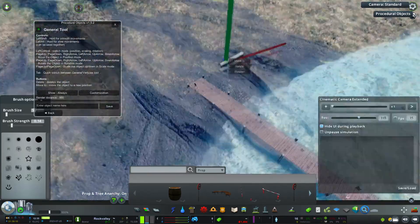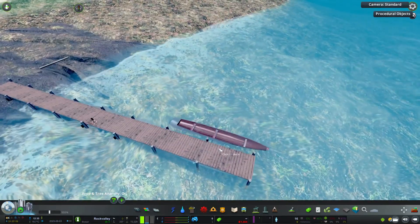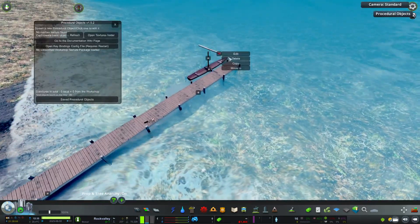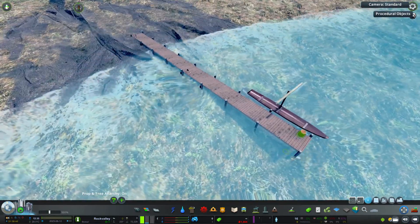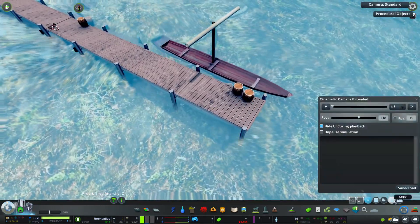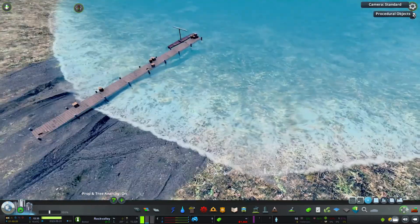I use a variety of logs for the masts, and then I use a cylinder — it's actually a concrete pipe asset — but if you scale it down and extend it, it looks like a rolled-up sail, so I use it as one. I then come back and get some thinner logs to look like the ropes that would tie up the mast or be released when they were setting the sail to go out.